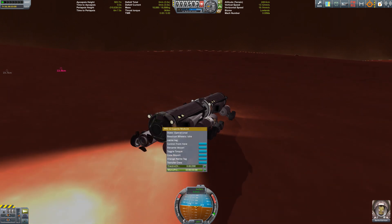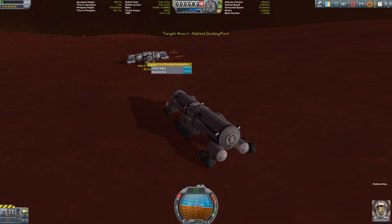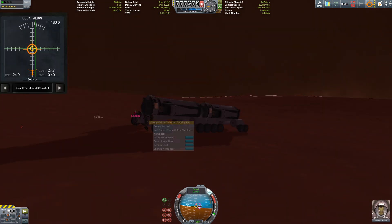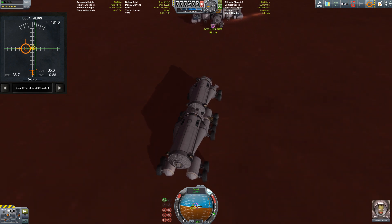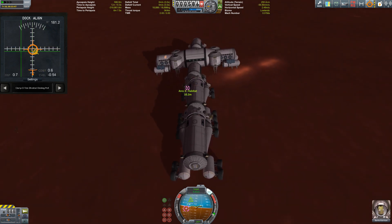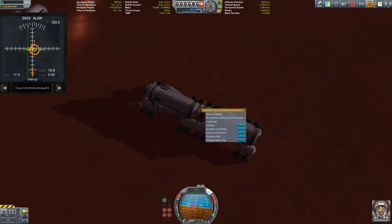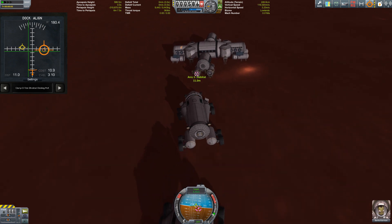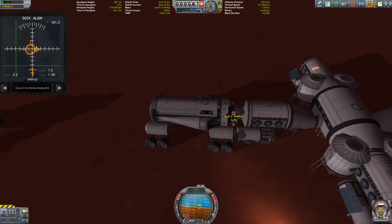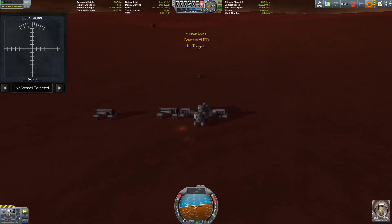Back at base, trying to dock the rovers to the habitat. There's a slight malfunction with the shielded docking port — the action menu entry for 'open the shield' is not there. Thankfully we have action groups. It's a lot harder to steer two rovers at once. Let's get those rovers separated and try it independently — there we go, come on, get in there. Okay, there we go.